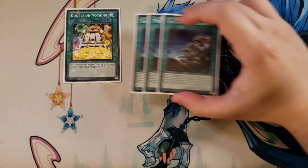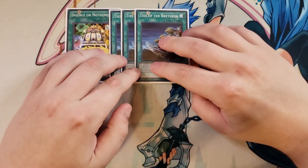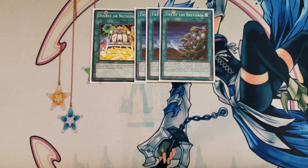I then play 3 copies of Ties of the Brethren. You pay 2,000 life points, target a level 4 or lower monster you control, and special summon two monsters from your deck with the same type, attribute, and level as that monster but with different names. You cannot conduct your battle phase the turn you activate this card, but this card is great to get three fairies on the field by just normal summoning one and paying 2,000 life points, which is why I play so many level 4 one-ofs.